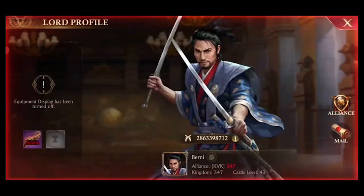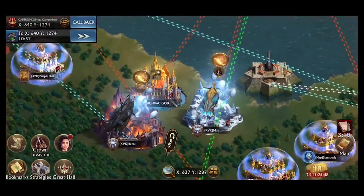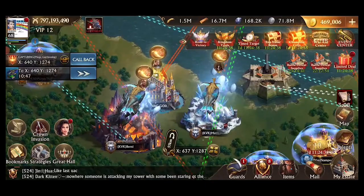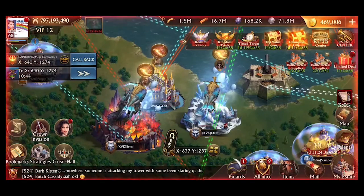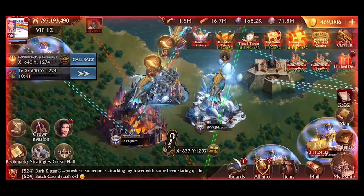Pro tip: set alarms for the buffs and when to activate them. There's nothing worse than waiting around for a king to log in and activate buffs during the gold event. That's it for today — if you found this guide informative, don't forget to like and comment.